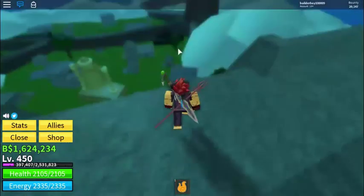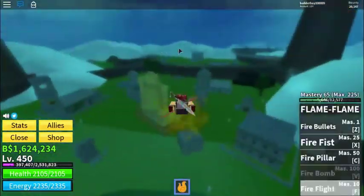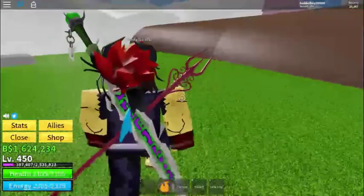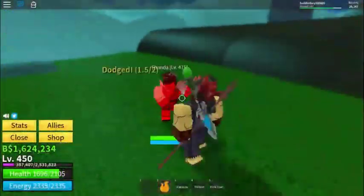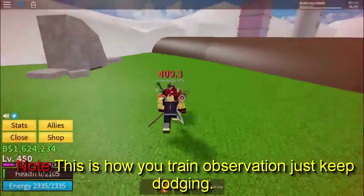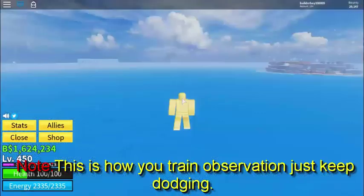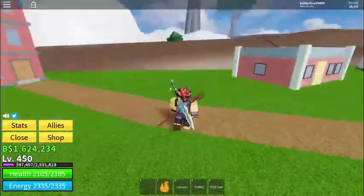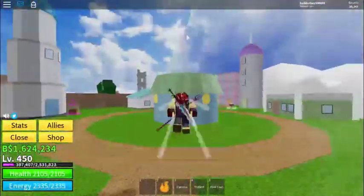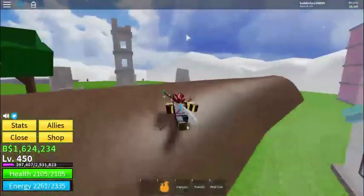Let's go ahead and test it out against some enemies and set a spawn first. In order to train your Observation Haki, you gotta keep dodging attacks just like this. As you can see, I can only dodge 2 moves which is still low and weak. The maximum dodges is 8 attacks I think. In order to level it up, just keep dodging until you reach the max level.